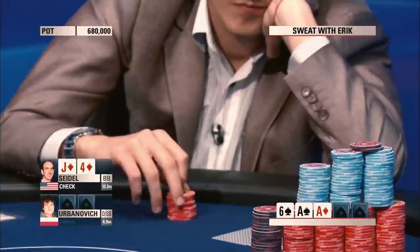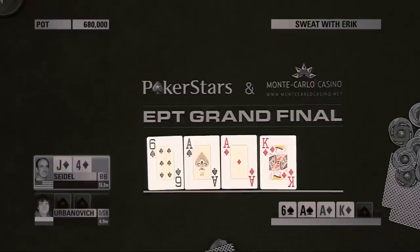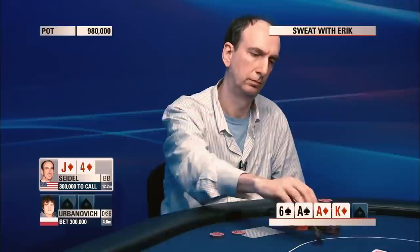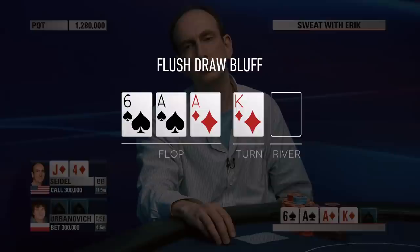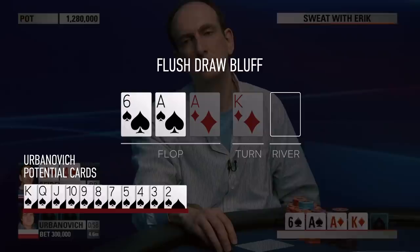We see a check from Urbanovic, giving Eric the chance to see the turn for free. It reveals the king of diamonds, which opens up even more room for him to maneuver — hello, flush draw! Here comes a bet from Urbanovic. Now Seidel can afford a semi-bluff, or call a bet with a flush draw, which he does. The jack and four of diamonds became blocker cards on the turn. However, it still leaves Urbanovic with the ability to semi-bluff on the spade flush draw.